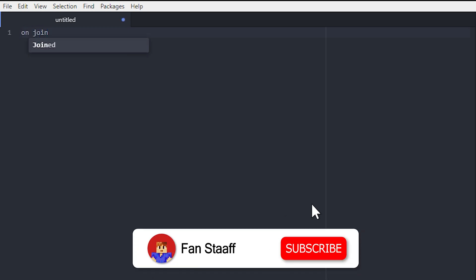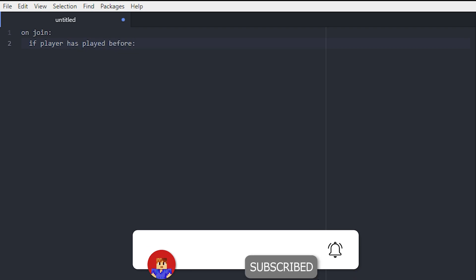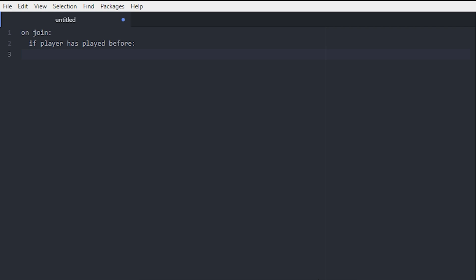So I'm back in Atom and the first thing I'm gonna type is on join. If player has played before — so this will only happen if the player has actually joined the server before — set join message to something like green text and then the player name joined the server.